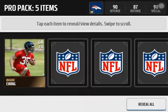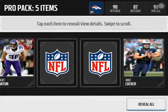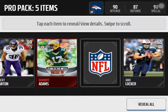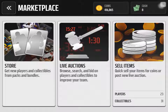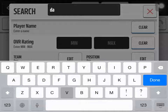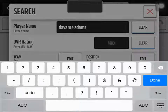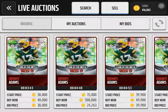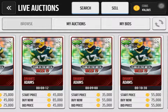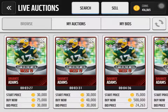Last pack — and we get an 89 Devontae Adams, Week 19. Guys, this is great! Great pack opening — three packs and we get a great card. This is a lucky first video. Let's search how much he goes for. Devontae Adams, Week 19, 89 overall. Looks like 50k. Yeah, 50k seems to be about the average — 38,000 just sold. I'll put him up for 40,000 start price and 50,000 buy now. Great profit, guys, I'm loving it.